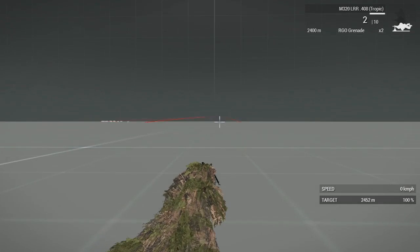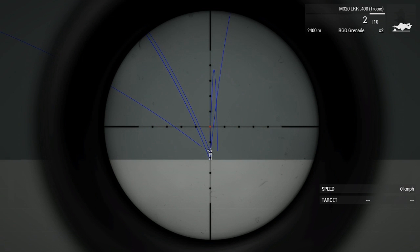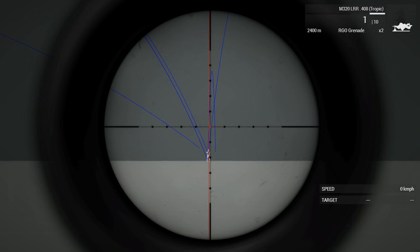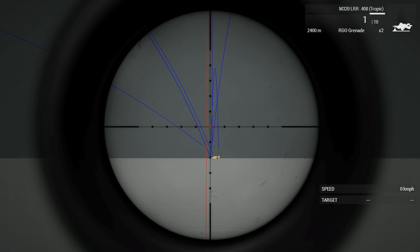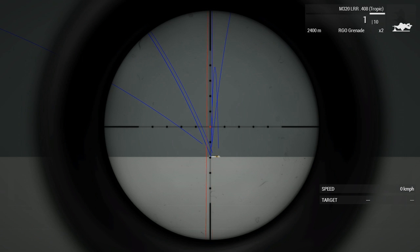Got him. Right now the guy is at 2452m, but the scope only zeroes up to 2400m. This is where you can see the extreme use of mildots. First mildot is 35m, second is 70m, so you have to aim between them, like halfway. Hit him — he's dead. You can see the bullet drop; the time it takes to travel that far is really long, so wait for the bullet to land before you take another shot.